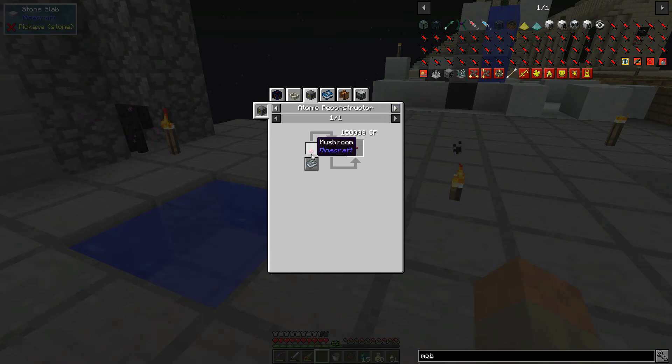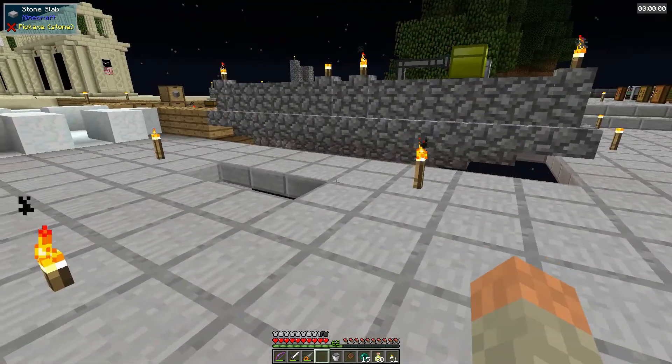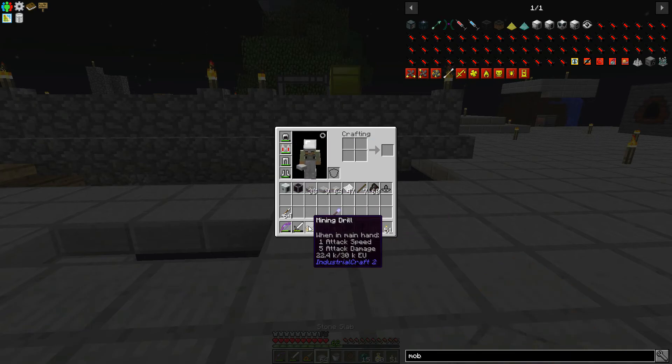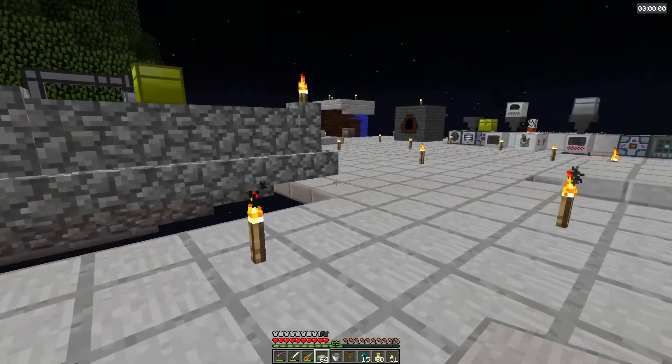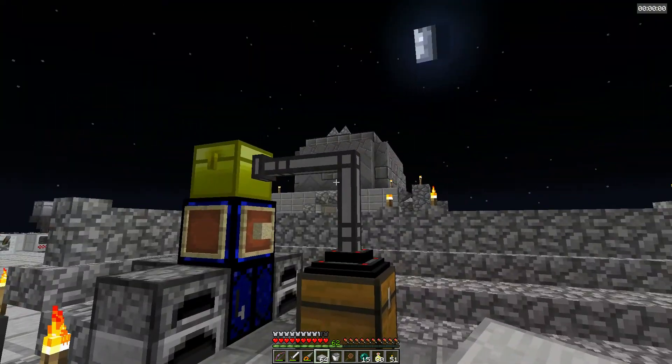The atomic reconstructor might be a possible way to go but we don't have mushrooms either. You can see I have a jetpack now, and I also have a mining drill which I thought was faster, but it seems to be about as fast as an iron pick. Once we upgrade it, it should be a bit faster.